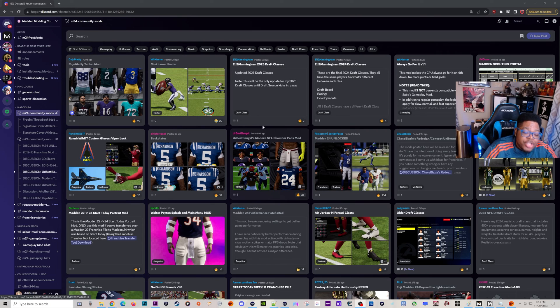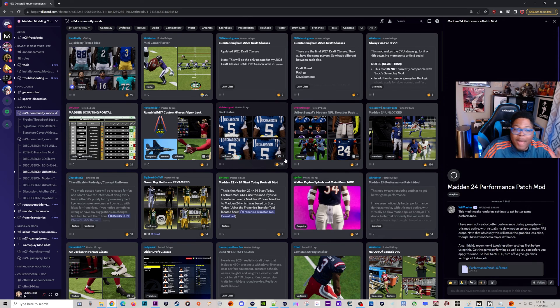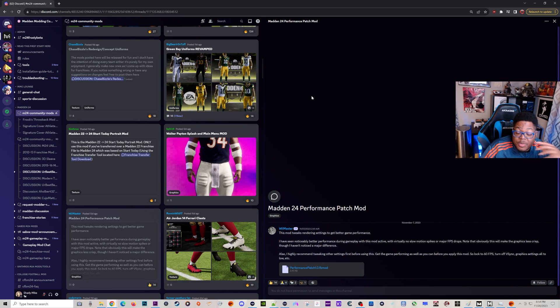If you still want further performance improvements after making these changes, check out the Madden 24 Performance Patch mod by We Master over in the Discord. I showed this in my last modding showcase — if you're still running into performance issues, download this mod, install it, and see if it helps. There's been a lot of good feedback on the Discord from it. If you're still having issues after that, it's probably a hardware problem and you'll need to do some upgrades. I hope these settings helped — make sure you like and subscribe on your way out. Peace.